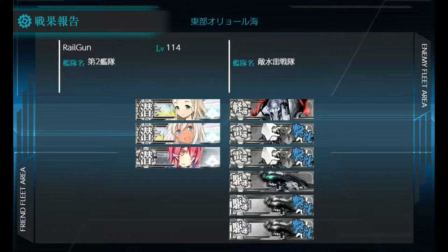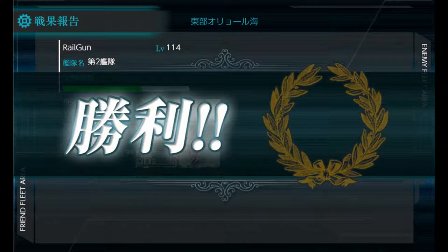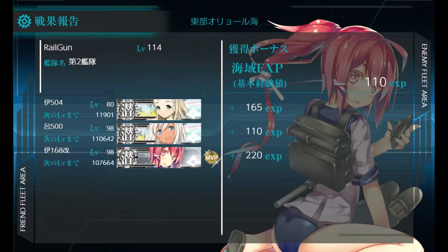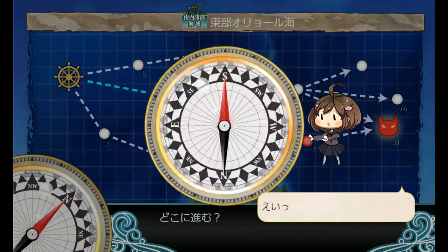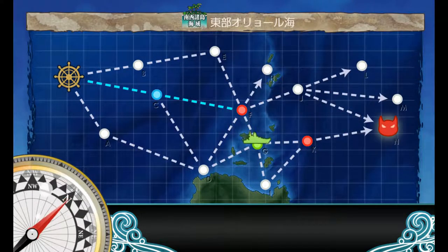We won't go through the night battle, and we can continue on to the resource nodes. Once again, much like you did in the past, you want to try and avoid as much as possible using any aircraft-carrying submarines, because they do cost a little bit more in terms of fuel. So for efficiency, we do want as much as possible not to use them.